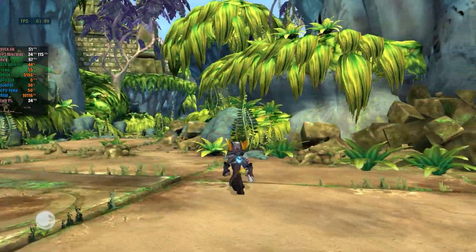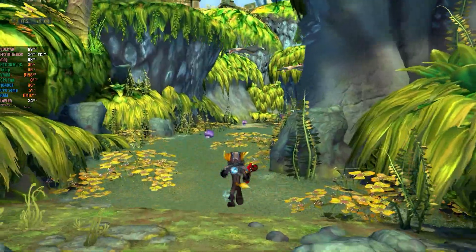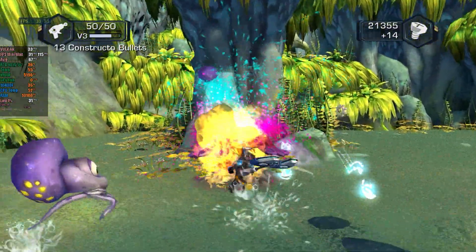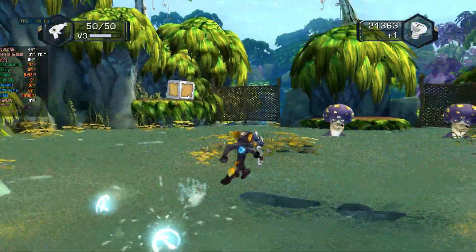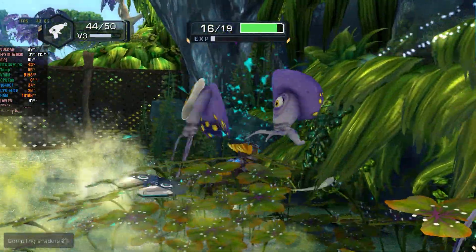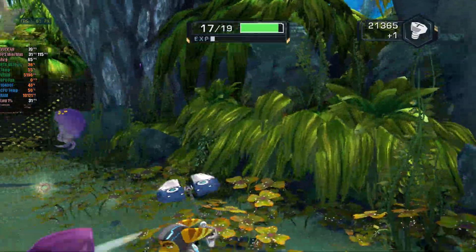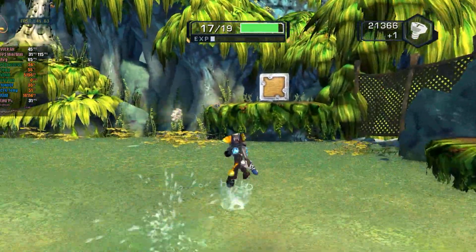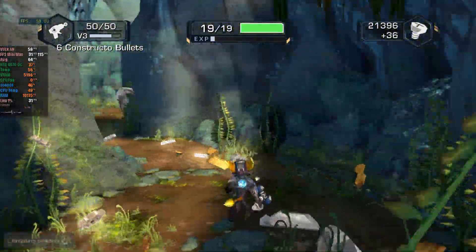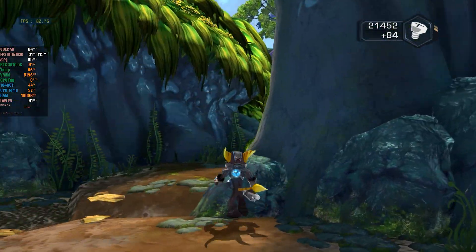Moreover, there has been a significant improvement in the accuracy of games using Insomniac's engine, such as the Ratchet & Clank franchise. Previously, the environment's vegetation was not rendered correctly, but in the latest versions this issue has been resolved, as you can see in the background images. This fix is due to the implementation of complete transformation constant-based instances in the RSEX. In testing with Ratchet & Clank: A Crack in Time, a considerable performance improvement was observed. However, random crashes still occur even with 32 GB of RAM to store all the shaders. Despite this, the improvement in vegetation rendering is notable.